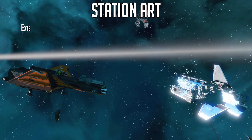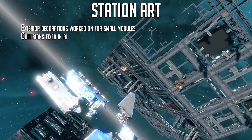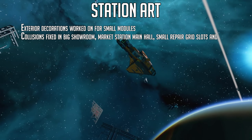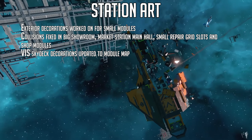Onto the station art updates: exterior decorations have been worked on for small modules. Collisions have been fixed in the big showroom, market station main hall, small repair grid slots, and shop modules. The VIS skydeck decorations have been updated to the module map.